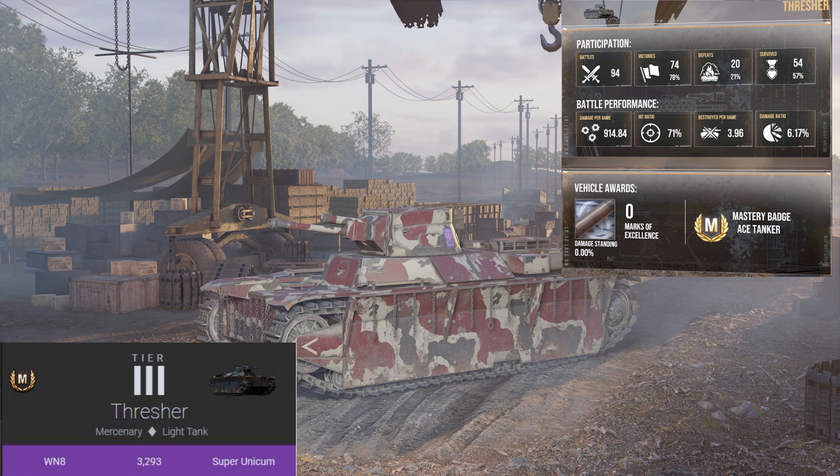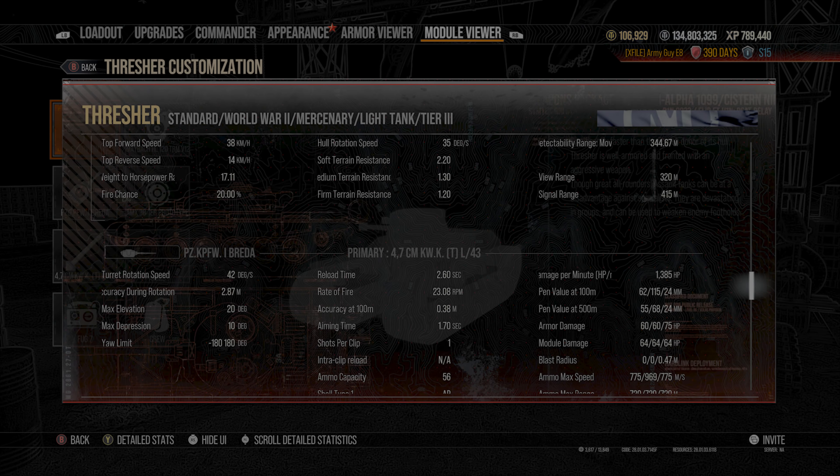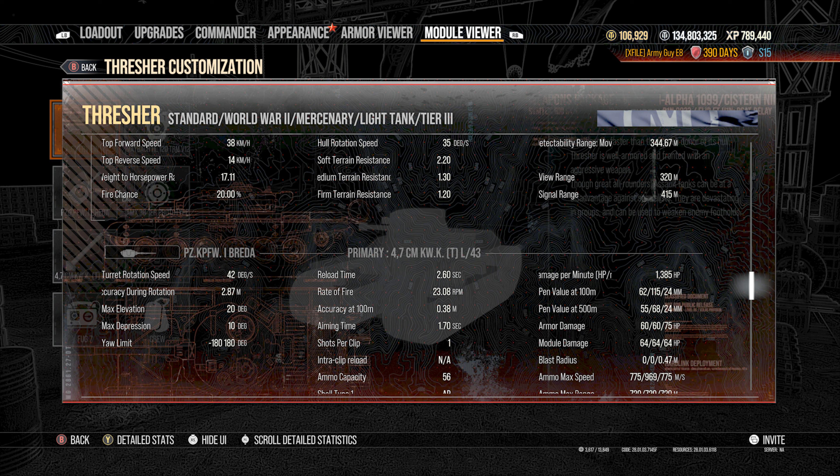Since earning this tank, we've played it 94 times with an amazing 78% win rate and a 57% survival rate. This is a tier three light tank, so don't expect much as far as armor goes, because there is not a lot of it. Here is a detailed look at the Thresher's numbers — this is with no commander or equipment added. Significantly faster than the French donor of its hull, the Thresher is well armored and fronted with an aggressive weapon. Though great all-arounders, assault tanks can be at a disadvantage against specialists. They are devastating in groups and can be used to weaken enemy footholds.